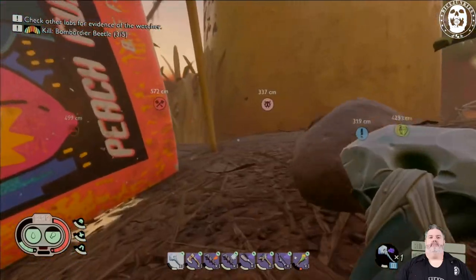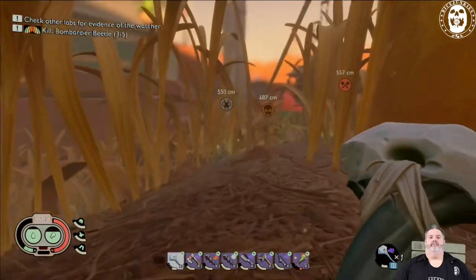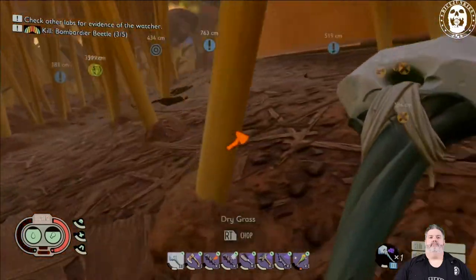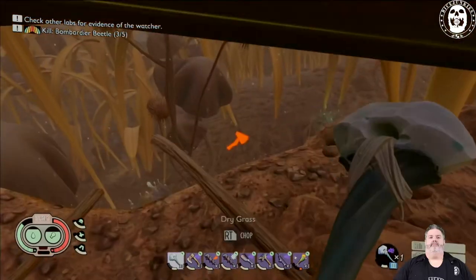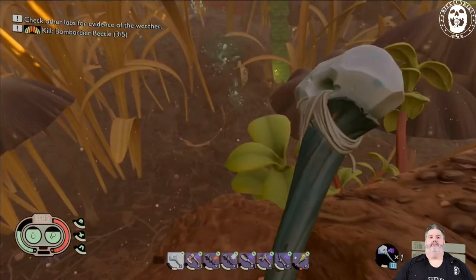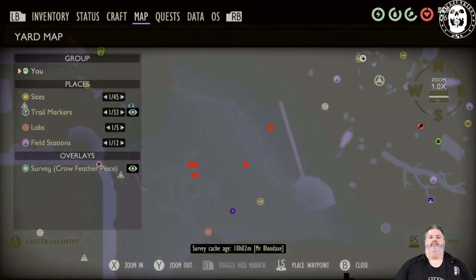Alright, so now we're at the puncho peach fuzz. Let's see if we can find those feathers that were supposedly lying around between here and the haze lab. Now it might not be bad to get to the field station over here so we can re-zero in on the locations. Oh, never mind, they already marked for us.